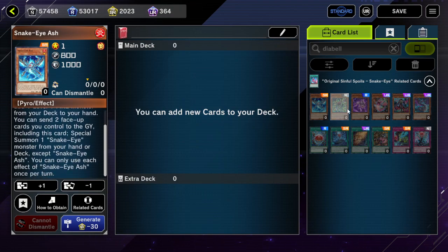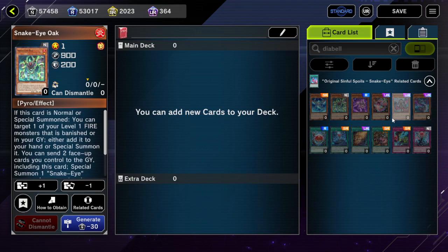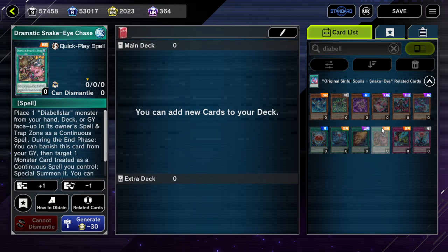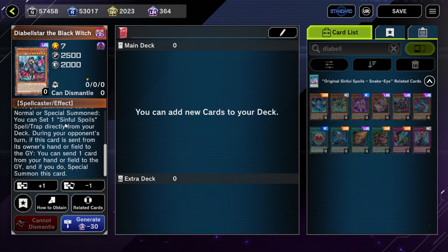The reason being: they don't add the Spell/Traps to hand — they set them. Diabelstar sets the Sinful Spoils, notably not adds.